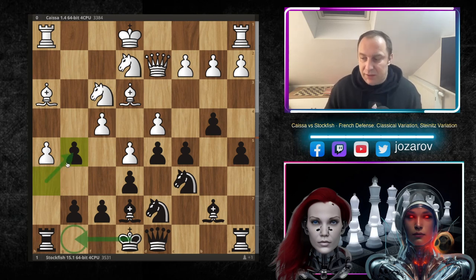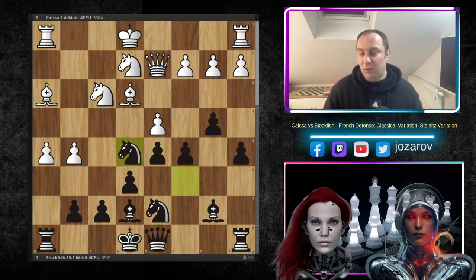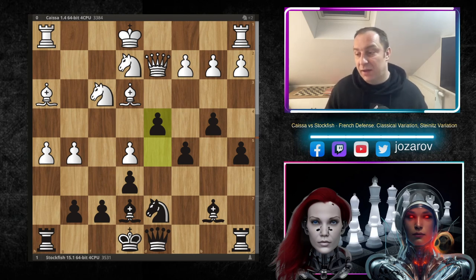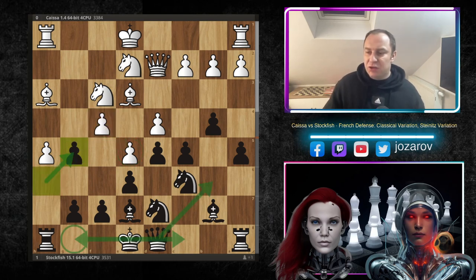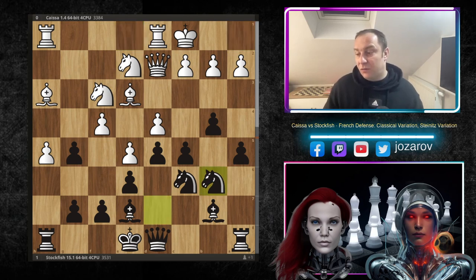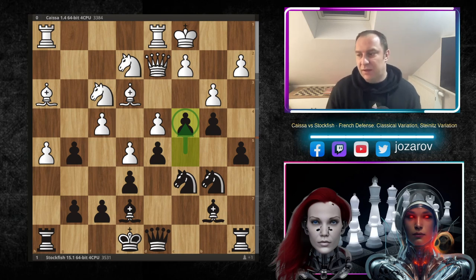Stockfish accepts the challenge, plays queen to b6, considering queenside castling to escape the attack. Because if f takes g5 happens, we have the same tactical shots again with knight to e5, d takes e5, and d4 — this tactic always works when you leave the e5 pawn unprotected. So h takes g5 by Kaisa, Kaisa castles queenside, and now Stockfish has rerouted all pieces with no tension around f5. The serious threat is now the beautiful knight to c4, forking the bishop and the queen.